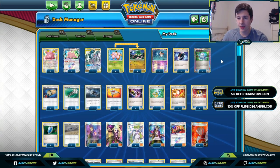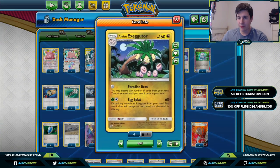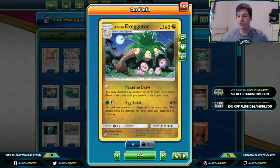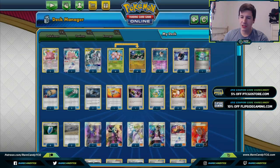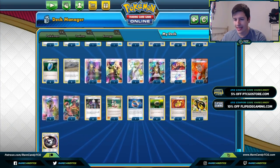Getting into the deck — if you're not familiar with Alolan Exeggutor, this card came out back in Team Up and is definitely one of my favorites from last season. It has the Egg Splat attack: for a Grass and Colorless energy, you discard any number of Exeggcute from your hand and deal 60 damage for each one you discard. We also have the Propagation Exeggcute that lets us get it back into our hand after we discard it.